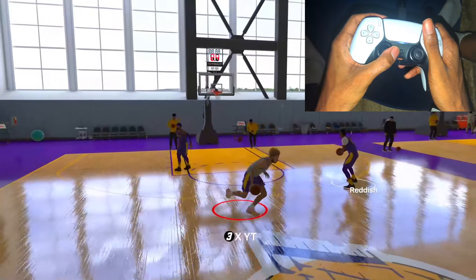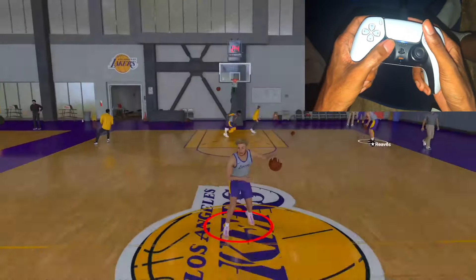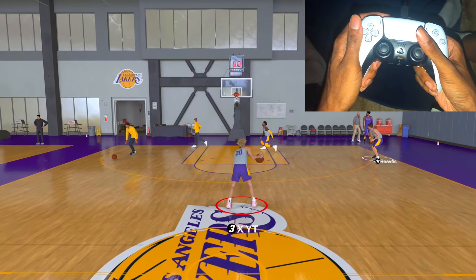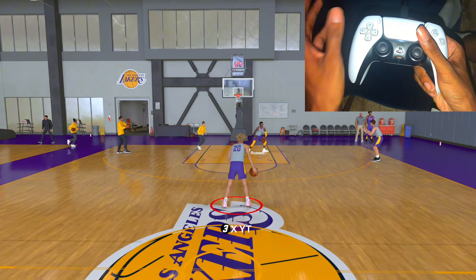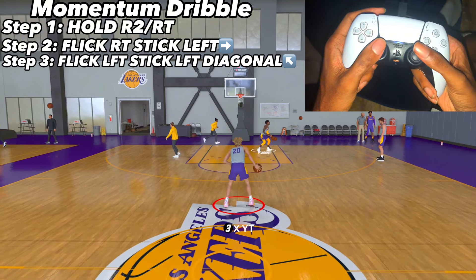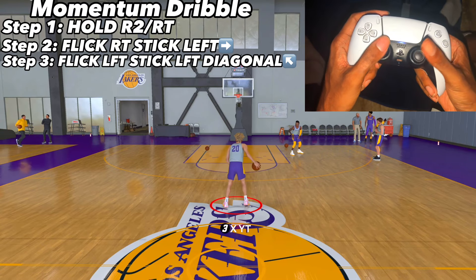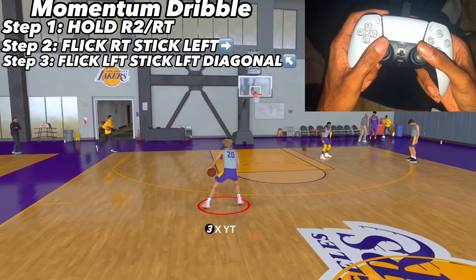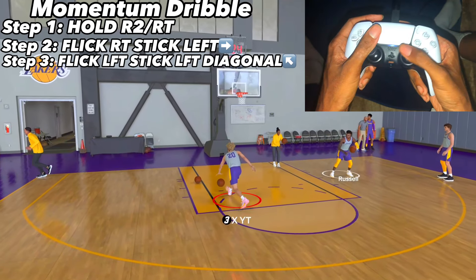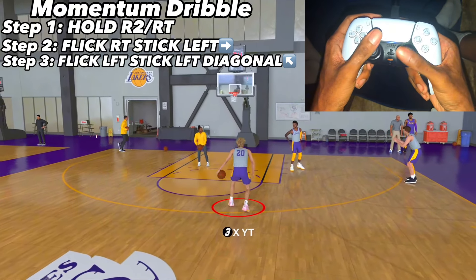First thing — y'all need to know how to hit your momentum dribble. They changed it from last year. You still hold R2, which is easier and you don't lose adrenaline bars. All you do is hold R2, flick your right stick to the left, and flick your left stick up-left diagonal. If I say it the opposite way, just mirror it.